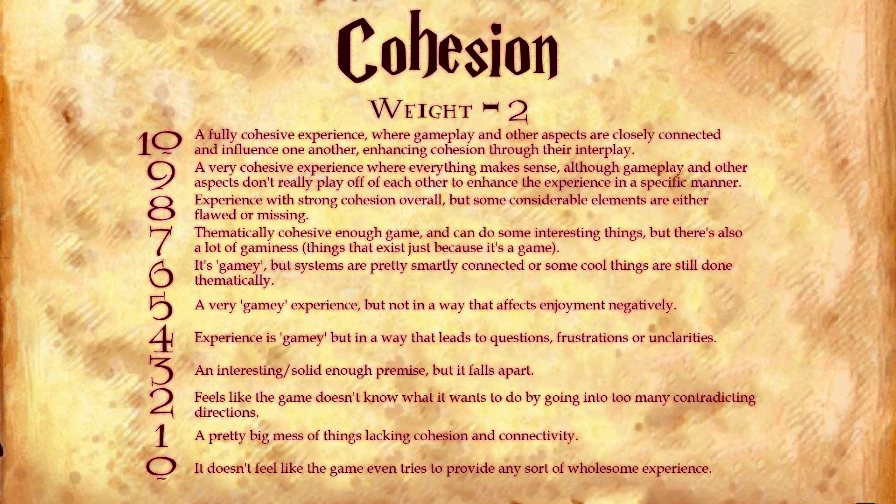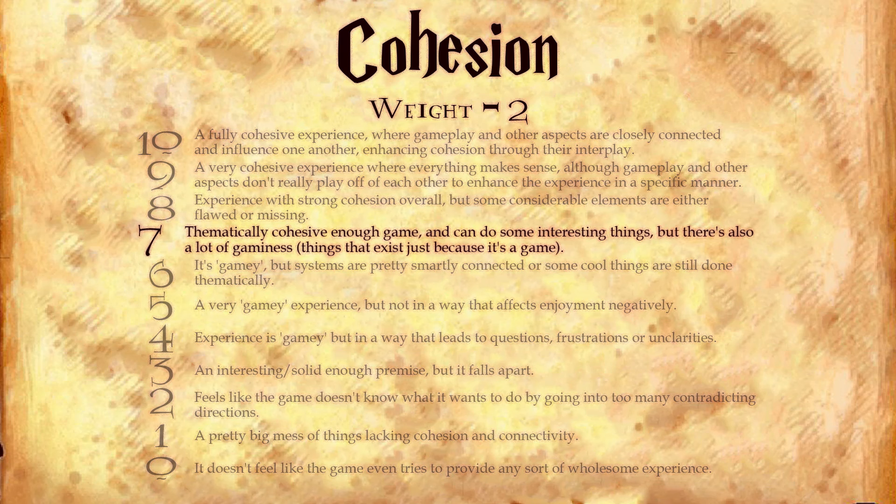We move on to Cohesion, a category with a weight of 2, about how well the game connects all of its different aspects together to create a wholesome experience. I will assign a 7. Chamber of Secrets, thanks to its structure that varies between lessons and investigation, extracurricular activities and an explorable world, does feel like a Harry Potter experience. But there are still enough arbitrary elements — like how in the context of the levels, Slytherin students every day have to go through a deadly obstacle course to get into their common room — that prevent me from assigning a higher score.